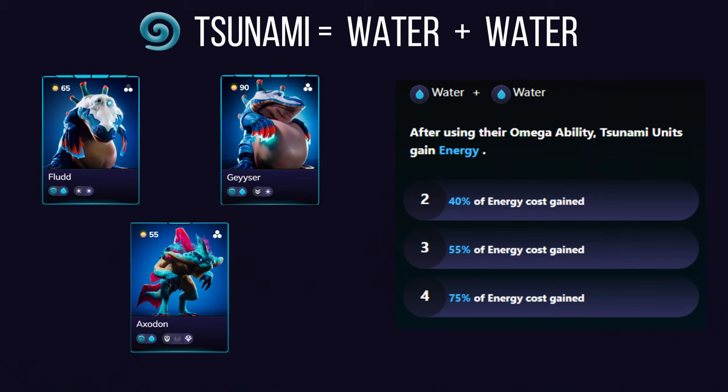Tsunami affinity is a pure double water element combination, focusing on overwhelming opponents with water-based abilities. Tsunami alluvials can regain energy after using their omega ability, making them capable of more frequent and more impactful omega hits — a strategic choice for aggressive players who want to keep consistent pressure with a barrage of powerful abilities.